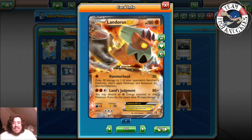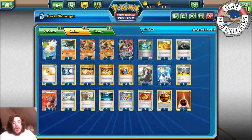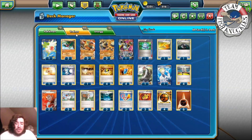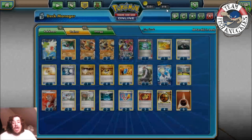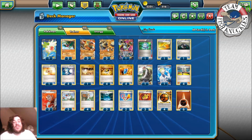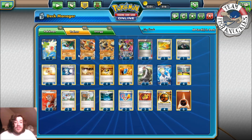With 80 base plus Strong energies, Muscle Band, Regirock, and Fighting Stadium, you can probably one-shot an EX with Land Judgment without even discarding Fighting energy. Regirock gives 10 more damage to your active Pokémon. Hoopa lets you search for three EX Pokémon, and Shaymin helps you set up and draw more cards. We play two Hawlucha — Hawlucha's ability Shining Spirit means damage from this Pokémon isn't affected by weakness or resistance, and its attack Flying Press can only hit EX Pokémon, which is the main thing to note.